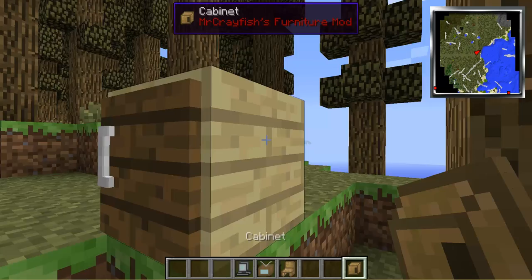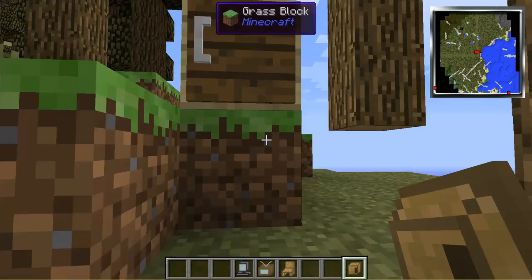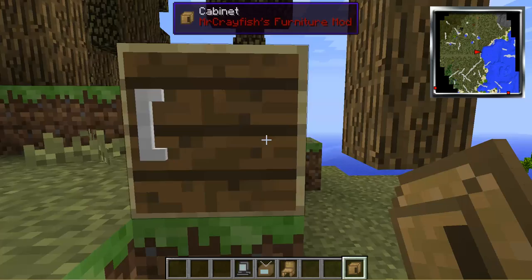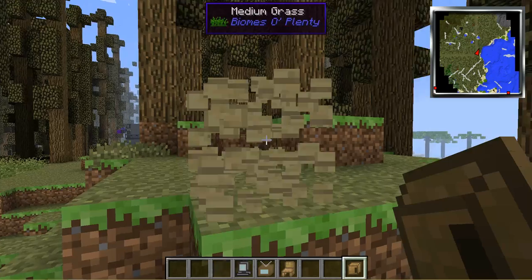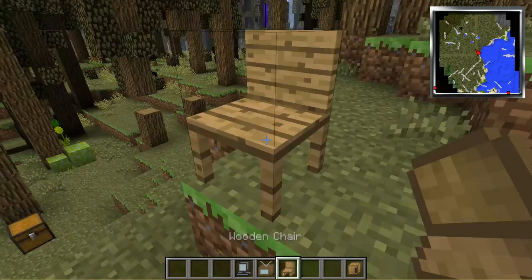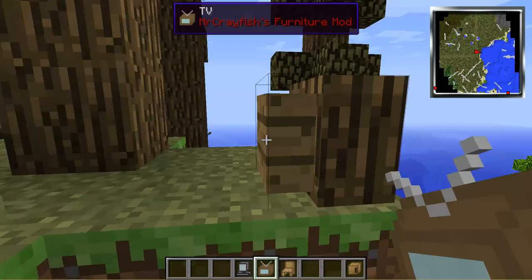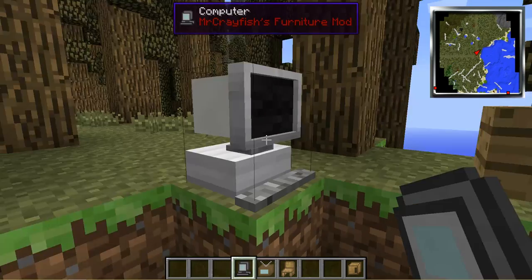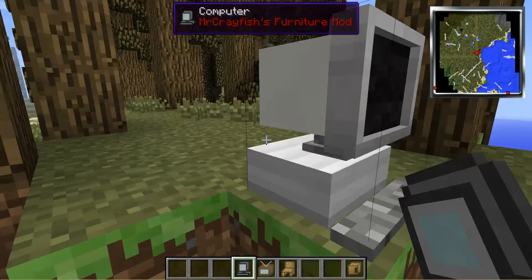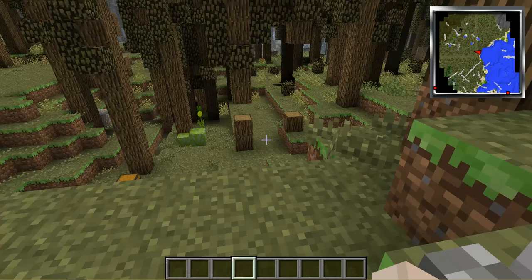Cabinet - same thing. People would put a wood block, put an item frame, put a button in the middle, but it's in the mod now. You can actually go inside it too. There's also stuff like chairs, which is really, really cool. TVs - I thought this was really cool too. And last of all, a computer. What would we do without Minecraft computers? Nothing.